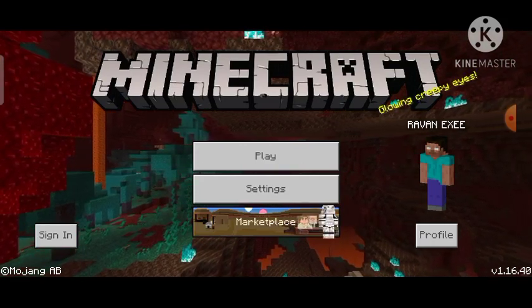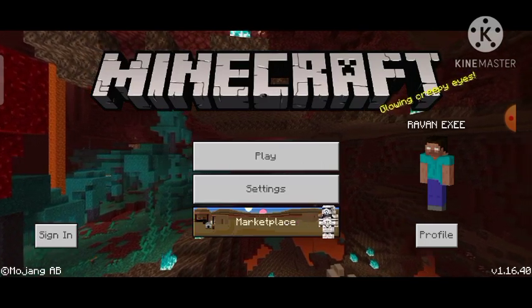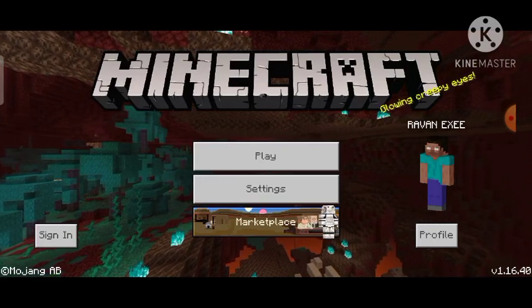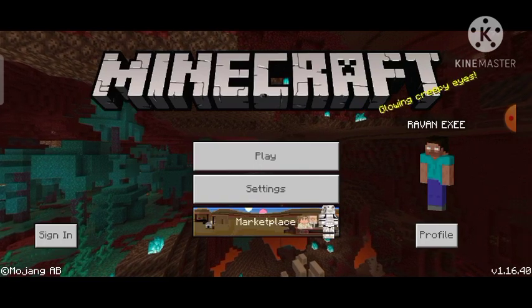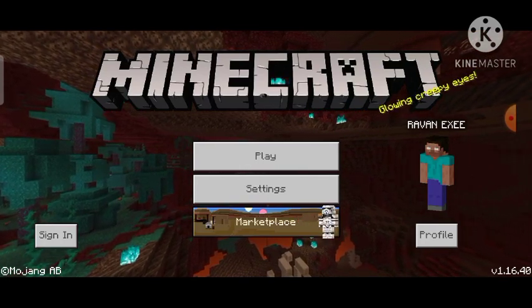In the last video I showed you guys how to create a world in Minecraft and a bit of gameplay. There is some bad news — the world we created got corrupted, so unfortunately we lost that world. Because of that we are going to start a new world, and we will count this as Day 2 because I have gathered some resources.